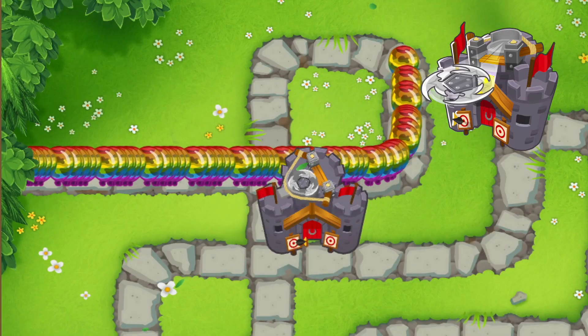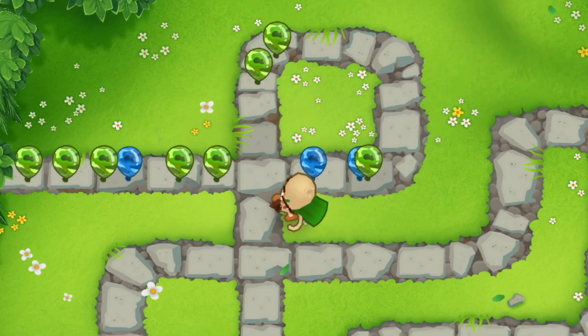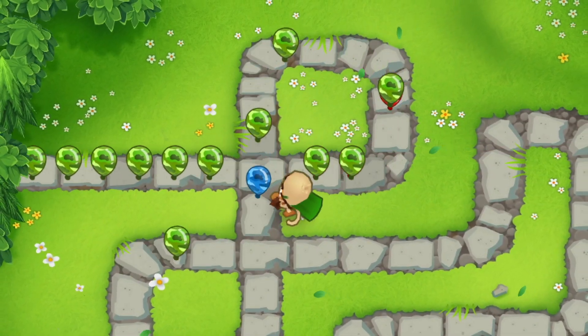The last one is the primary expertise village, which can target camo bloons without the radar scanner upgrade. Those were all the hidden camo upgrades in BTD6. Here's the link to part 1 if you missed it, and I'll see you guys in the next one.